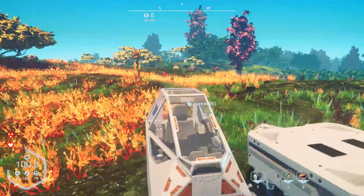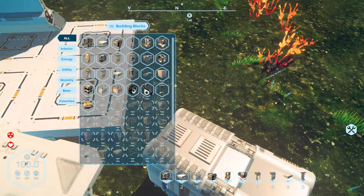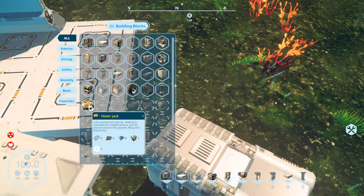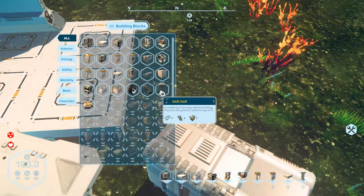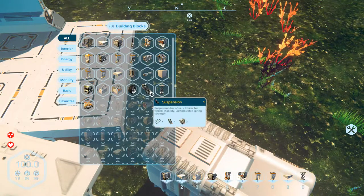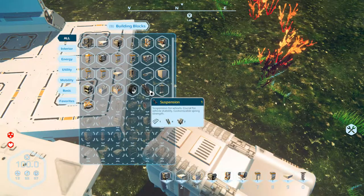I'll probably need some battery parts and things like that. My little head rests there, and I got a back part that doesn't have anything in it yet, but that's okay. We're going to make some suspension for wheels. We got a hover jack — lifts the vehicle in the air, making it available for modifications, can be placed only on the ground, requires electricity. Different than a jack tool. We just need some suspension and some wheels.